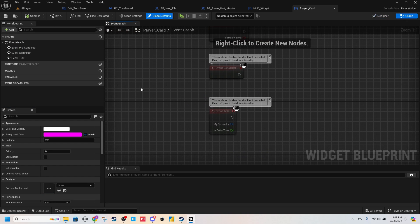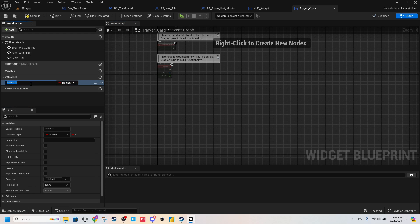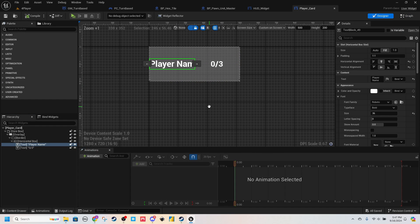Now let's flip over into the graph. I want two variables. First will be Player Name — do this as a Text. And this needs to be Instance Editable and Expose on Spawn. So when we create this widget, we need to populate this variable. And we'll go to Default of Player Name.